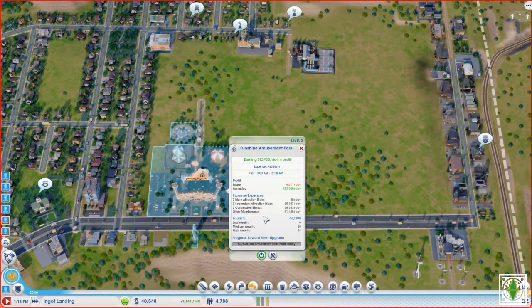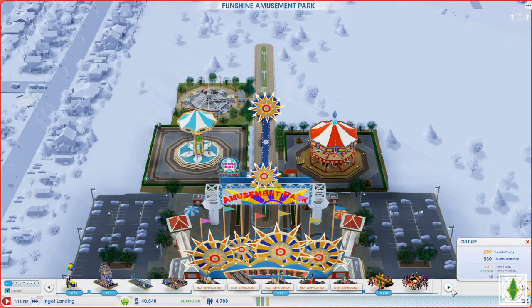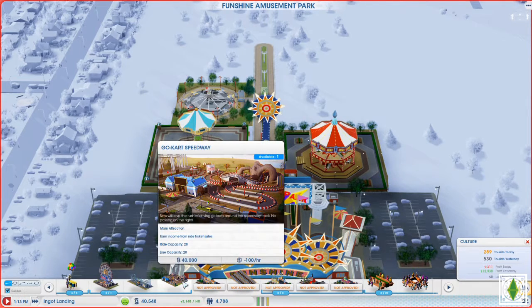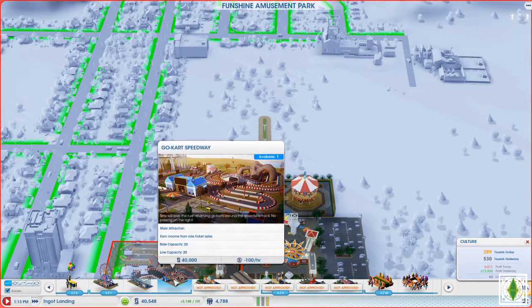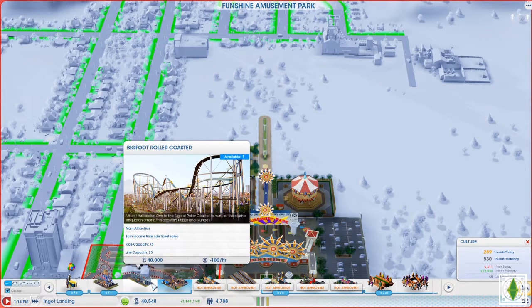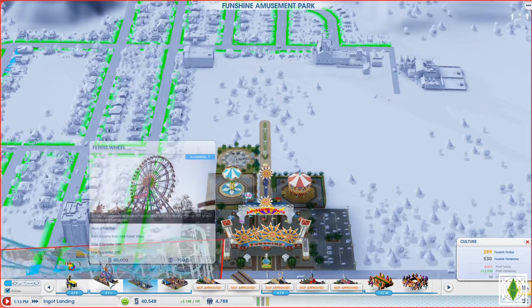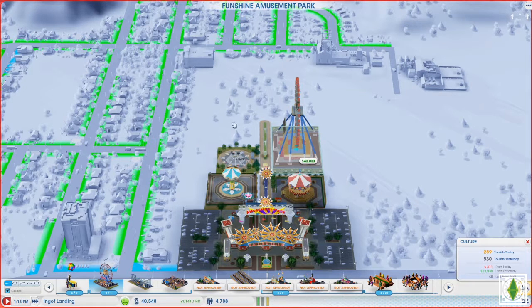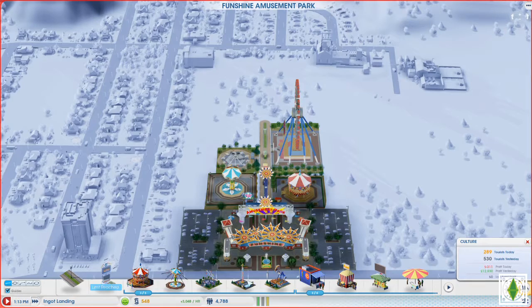The first thing I wanted to do is look at rides. We have a go-kart speedway, and a Bigfoot roller coaster with a ride capacity of 75. We can place that right here, or we can have a ferris wheel. I think for right now let's plop down a ferris wheel. We don't have enough money for anything else, so let's stick with the ferris wheel.